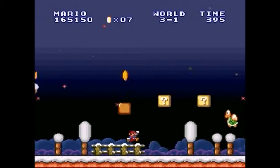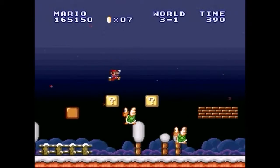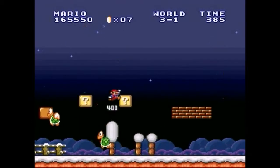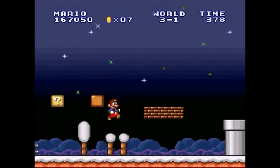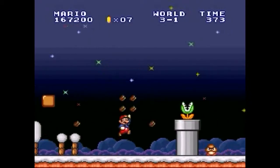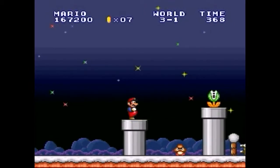This world introduces us to a new enemy: the Hammer Brothers, which are incredibly annoying. These are my least favorite enemies in the entire game. Koopas? Yeah, they're pretty easy. Goombas? They're nothing. Even the piranha plants — those aren't so bad either.